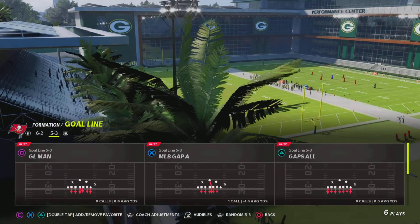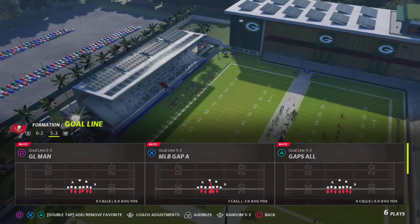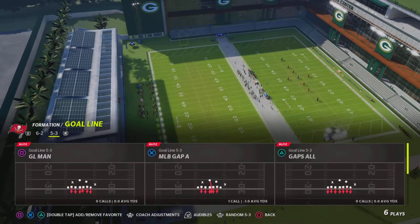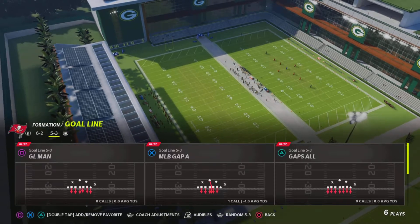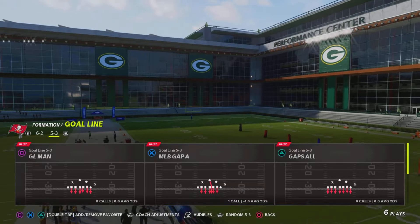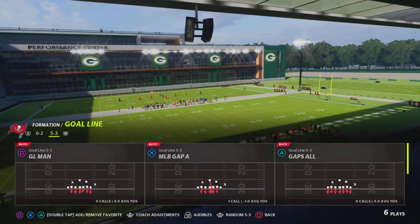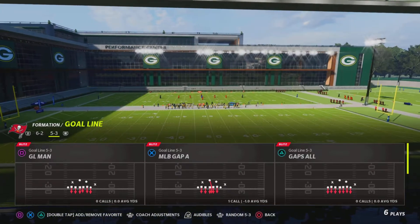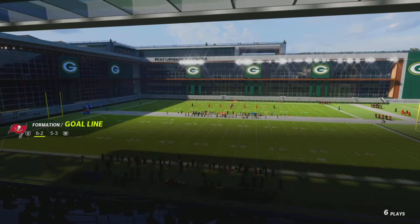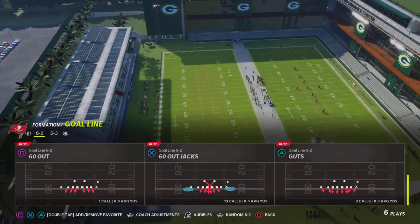For the 5-3, you can literally pick any single play out of it and it's gonna operate the same. This formation is specifically for the QB sneak — it won't matter which play it is. The only thing that matters is your coverage. Personally I go with the middle linebacker gap A just for the simple fact that it already has my user blitzing and has the right people in coverage man. There are no formation subs needed here.